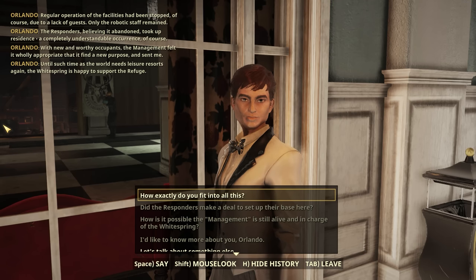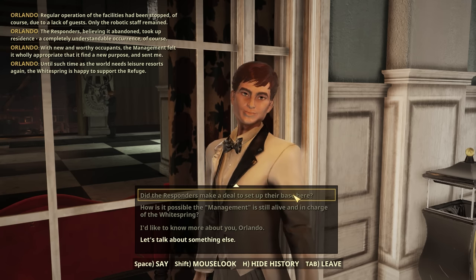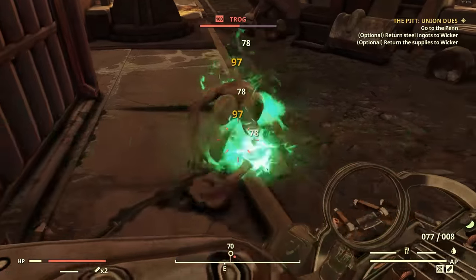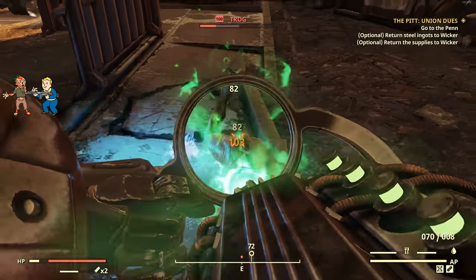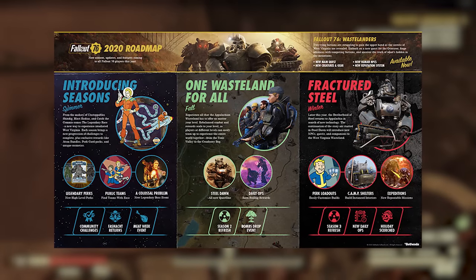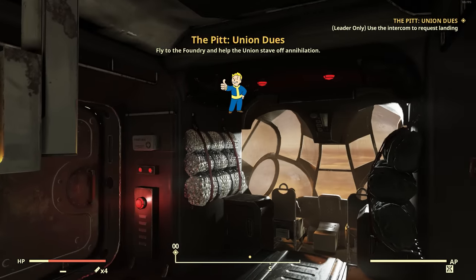Bethesda just released the highly anticipated Expeditions DLC update for Fallout 76 on the public test server, meaning we are getting to test this early and basically see what this feature is all about. This is a big one. Expeditions have been talked about since early 2020 with that original roadmap under the first off-map experience for Fallout 76.